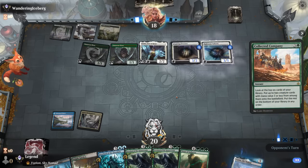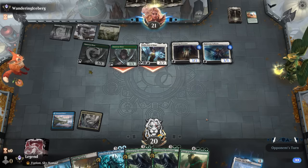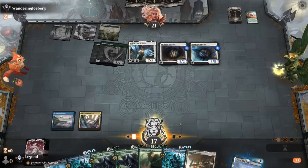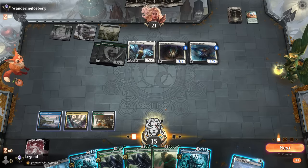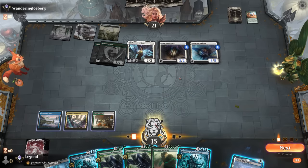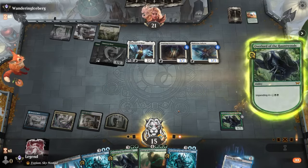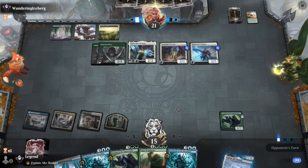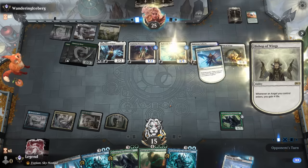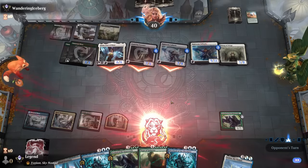Opponent got Collected Company and found two angels — already lots of catching up to do. Could draw and discard here, or impend and next turn cast a 5/3, though that may not be a good enough blocker. And Bishop for more life gain, Valkyrie number two — opponent is all-in, and we're just dead. On to the next one.